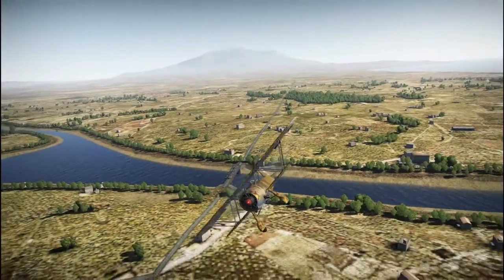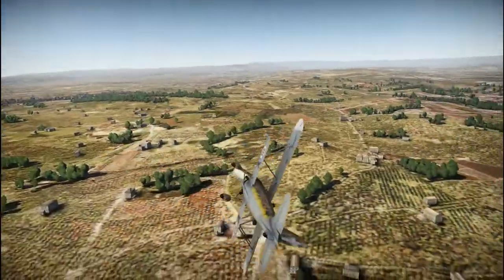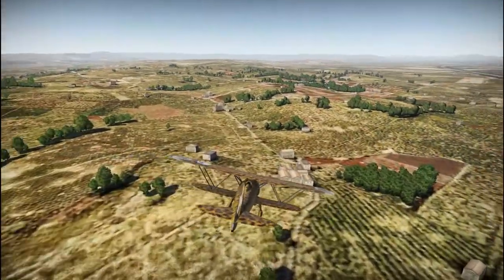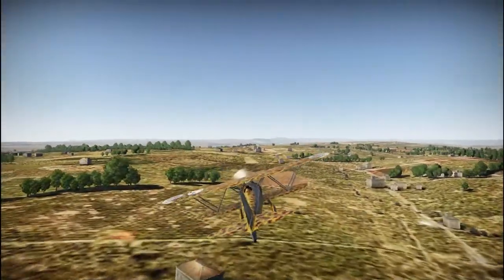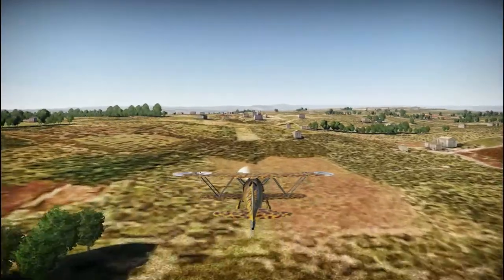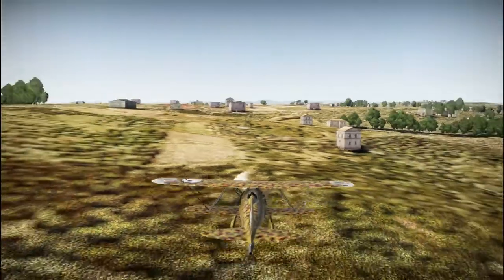Just a little damage to your aircraft will hamper your ability to turn, losing your combat effectiveness. As seen in realistic battles, having pink wings means this plane loses a lot of the advantages it has, mainly due to its turning ability.